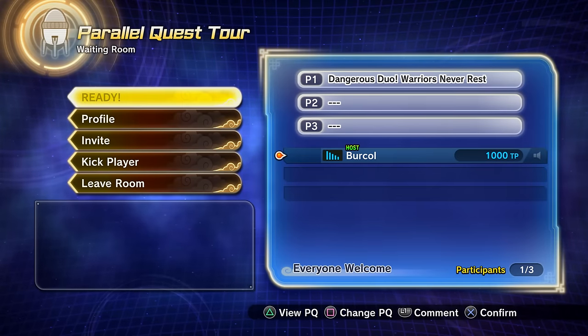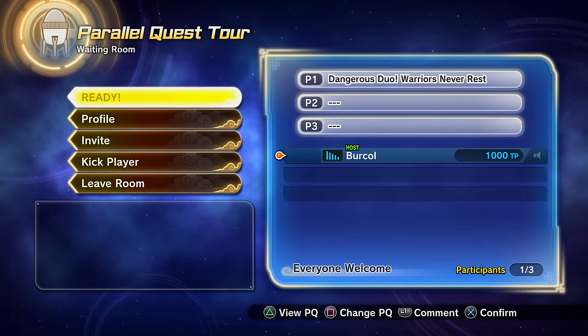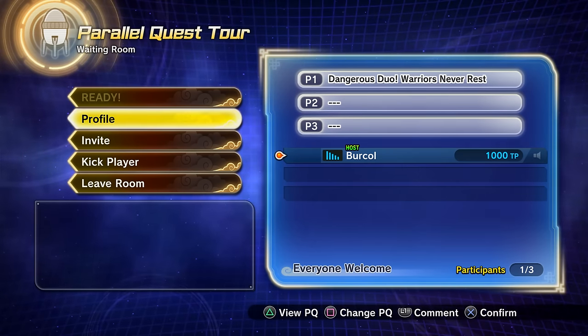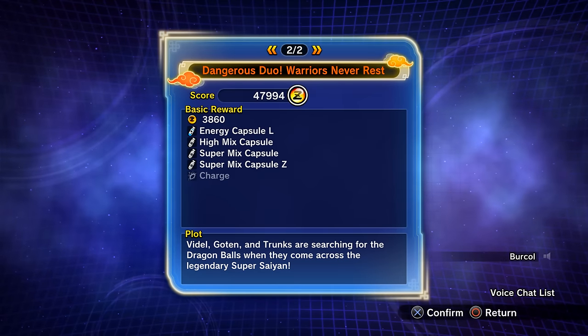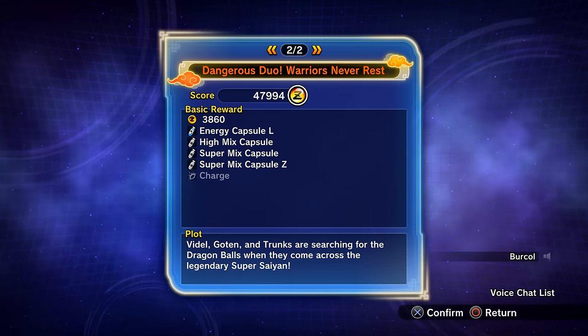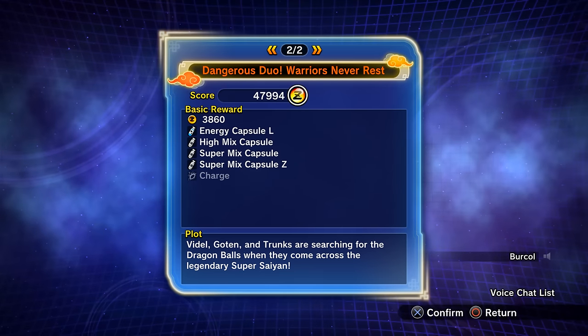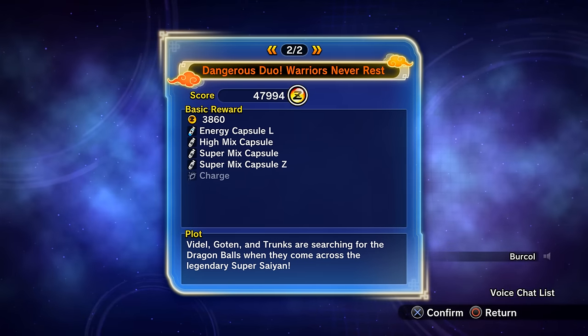I did this about 50 times yesterday. The Super Mix Capsule right here is a guaranteed drop — that's for making five-star QQ Bangs I think. The Super Mix Capsule Z is what we want — that's how you make the six-star QQ Bangs.